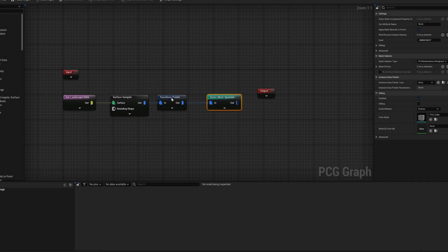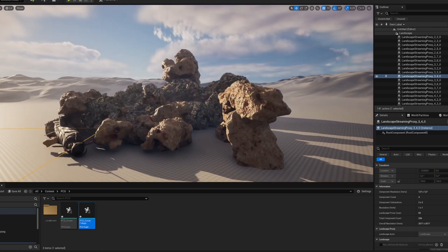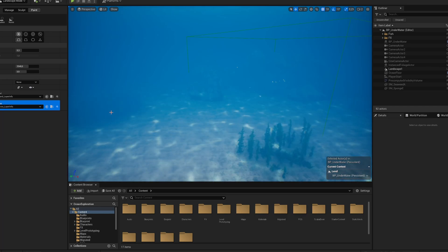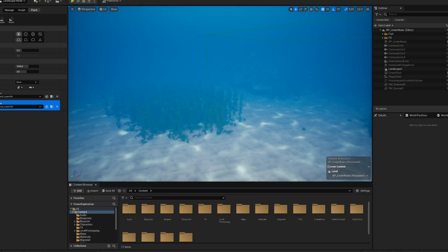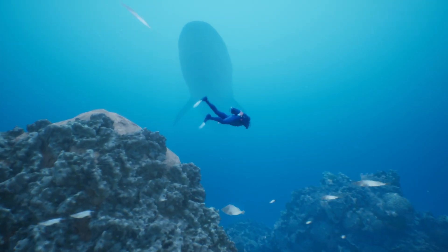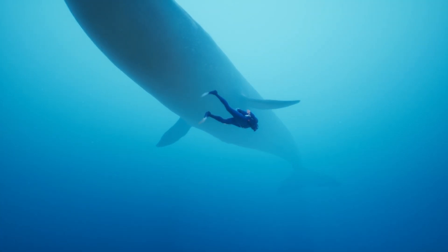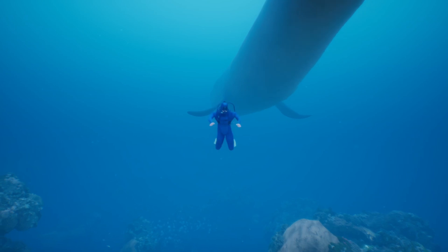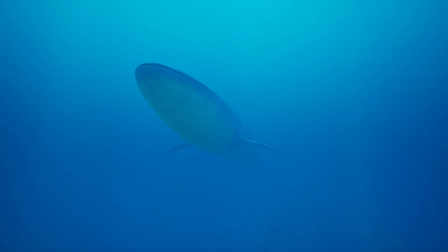To expand the map, I began experimenting with PCG to spawn algae along the whole landscape and some rocks. But in the end, I thought that manually sculpting and painting algae and rocks was going to be easier and faster. Then I added a secret thing to the game — a whale. It looks absolutely amazing and terrifying compared to the size of the player.